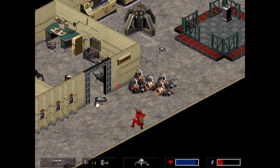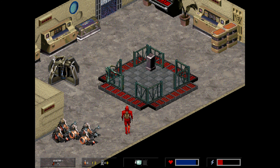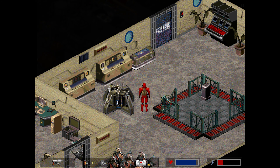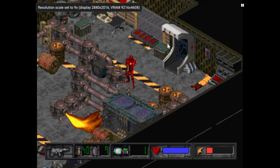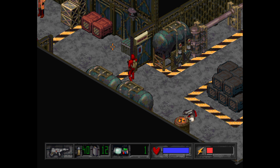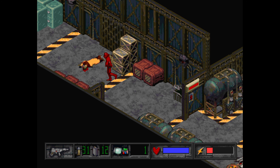The DOS version had Super VGA, so the resolution is even 640x480. The ports on PS and Sega were quite detailed graphically, but they had lower resolution — only 320x240 — and had scrolling. As you can see, I upscaled the resolution to 4K, which greatly improved the graphics. The DOS version had the limitation that it didn't scroll.